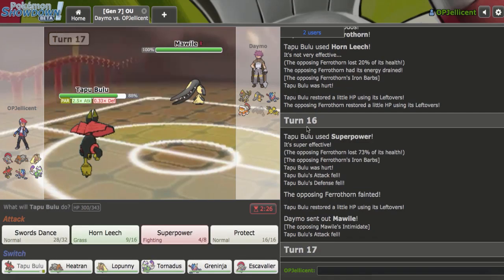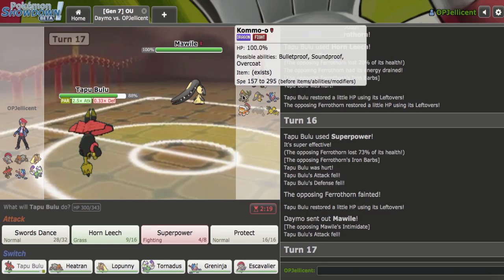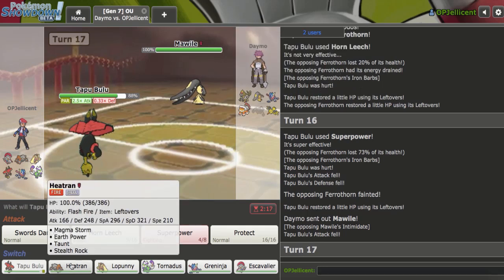Out comes Malamar. Tapu Bulu did its job — it weakened Zapdos a bit and got rid of Ferrothorn. That really helps out Greninja Ice Beam endgame. I like Heatran here a lot, but if they Swords Dance, I have to hit Magma Storm, or else I lose.